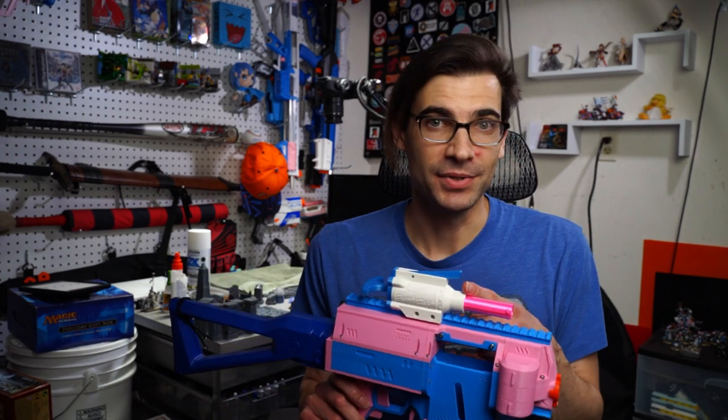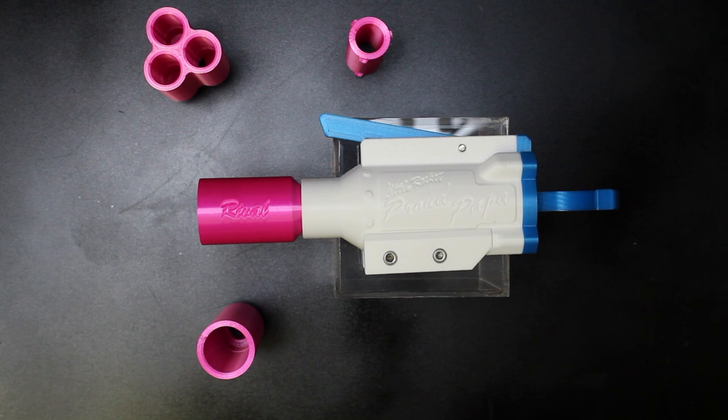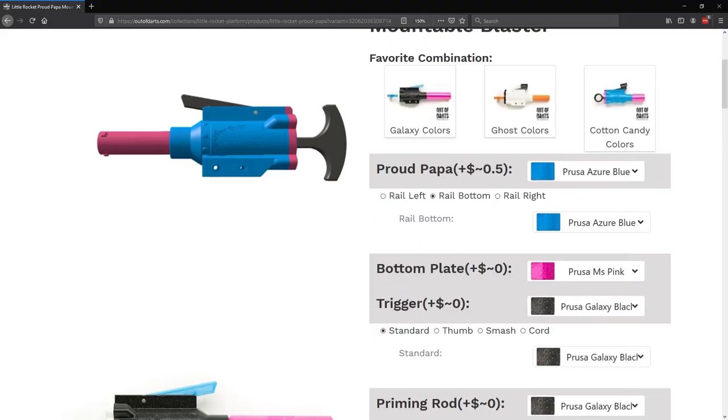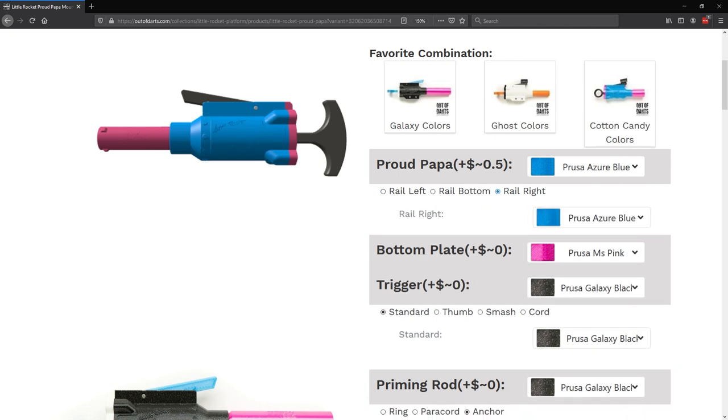Jokes aside, this is the Proud Papa from Out of Darts. This is a new offering on their website — it's a little mini blaster that attaches to your main blaster. Initially this was just gonna be something in a 'four for forty' video, but after getting it in hand and using it, I realized I needed to talk about it for more than 45 seconds.